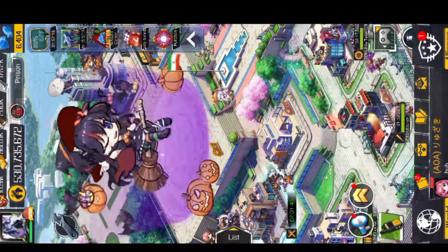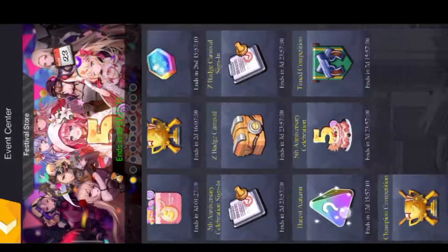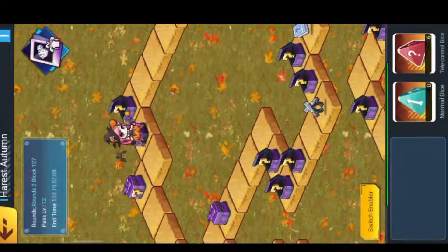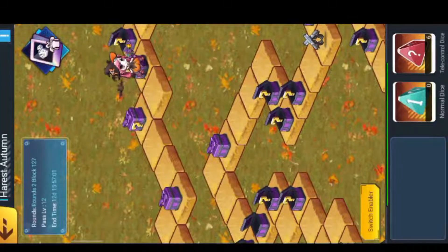Hello everyone, today we're going to talk about the Monopoly event. This four-sided dice thing — as you can see, you need some dice and you're going to use them to move forward in this event. First of all, this is a dead-based pass event where you do missions to gain EXP and gain rewards.